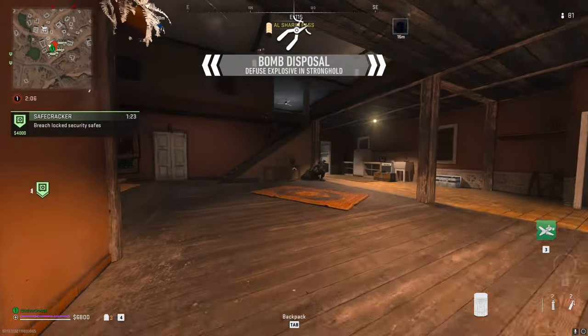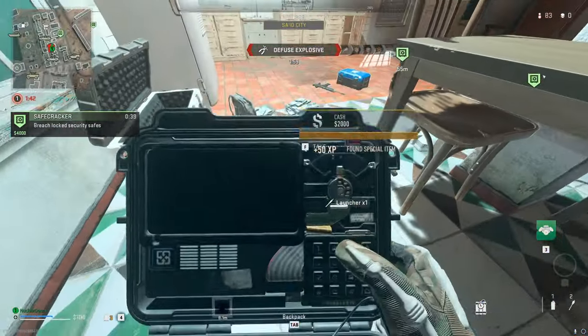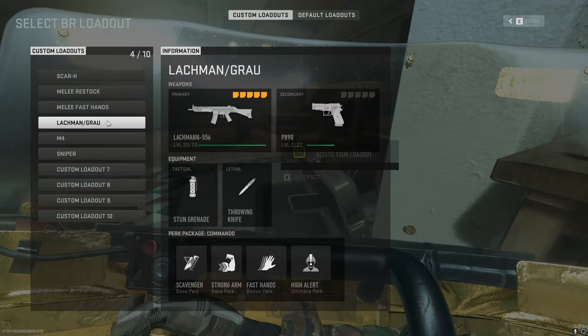Now you're at the stronghold, you just need to take out all the enemies — feel free to use your gun if you want — and then disarm the explosive. And now you can purchase your loadout.